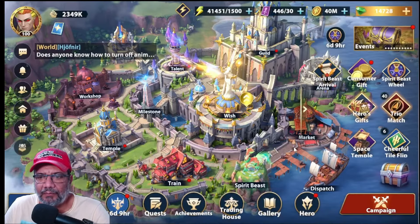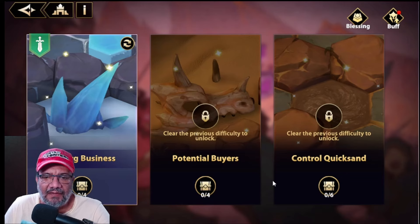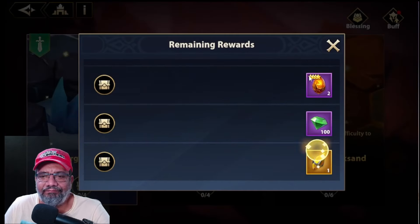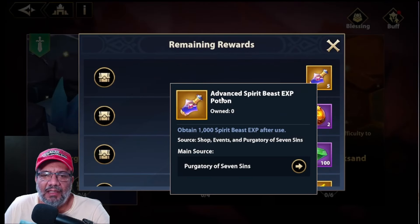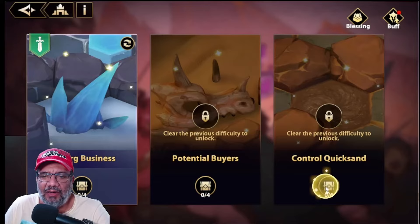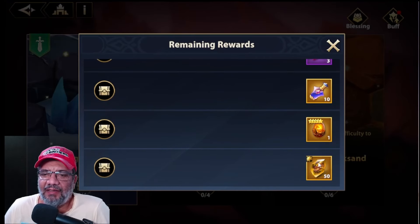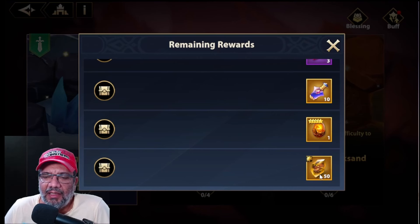Por el momento tenemos acá en la pantalla principal. Básicamente este está hecho por el evento, digamos el lanzamiento de las bestias. Aquí tenemos materiales — lo nuevo son pociones para subir la experiencia de las bestias. Lo interesante es que nos están regalando la bestia completa Killing. Recuerden que necesitamos 50 shards para poder desbloquear a las bestias, y aquí nos están dando el Killing, que es una de las 4 bestias legendarias que hay.